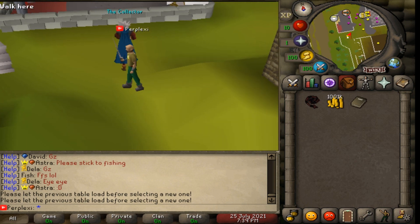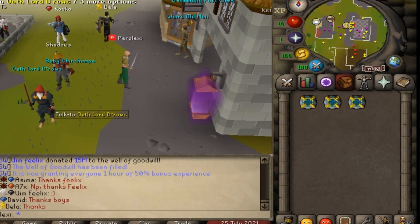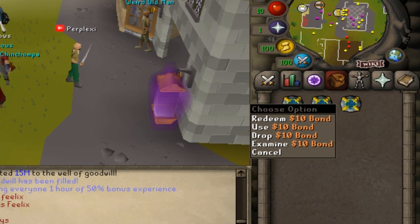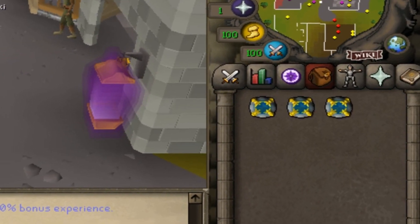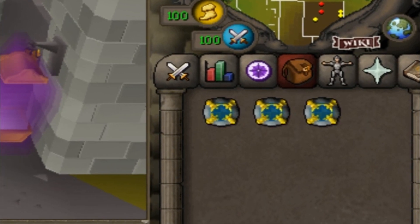If you're looking for a server, definitely check out Exile - it is absolutely insane. Before we end this video, remember the giveaway: three ten-dollar bonds. All you have to do is comment your in-game name below, make sure you're subscribed to the channel, and like the video. I hope you guys enjoyed it - definitely check out Exile!